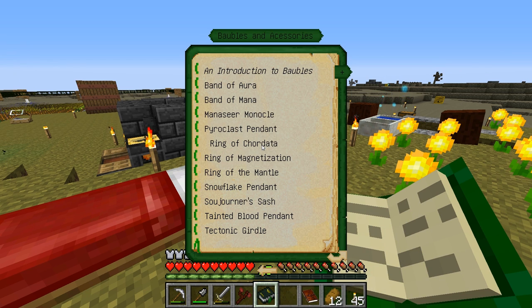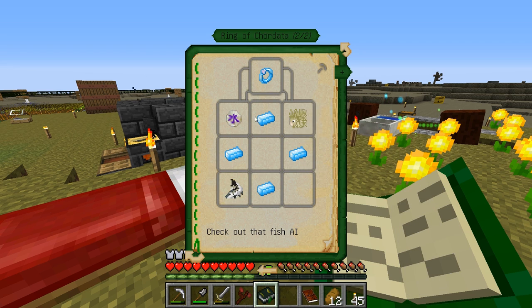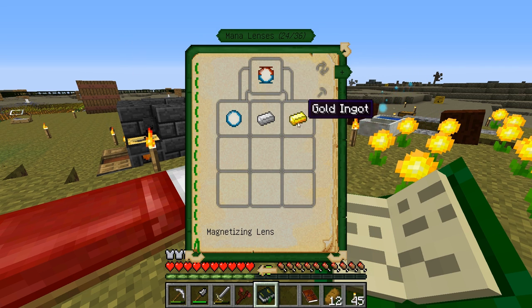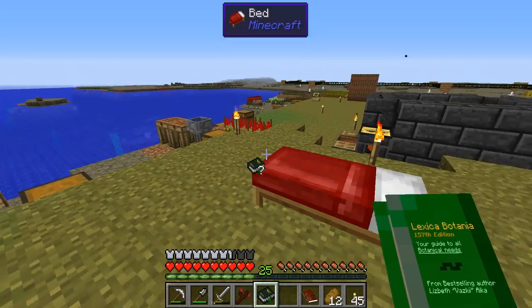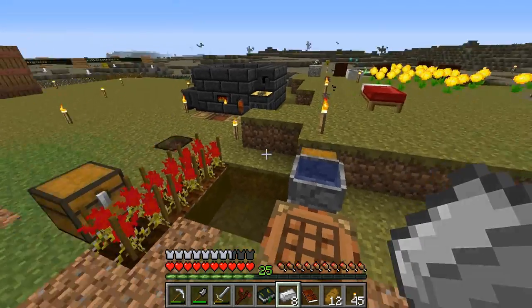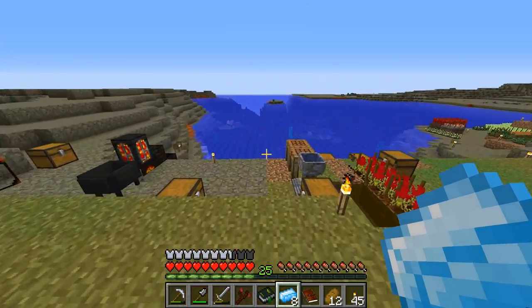Baubles are an interesting thing added by Botania, and there are three that I usually want. One is the Soldierener's Sash — now that I have leather I can do this. The Ring of Chordata is another one. We do need to go fishing for that. And the Ring of Magnetization, which we needed gold for as well. I need a mana lens, which is four mana steel, and I need eight mana steel for this — plus one piece of gold and glass.